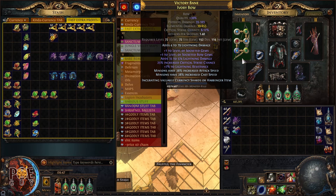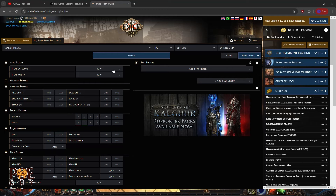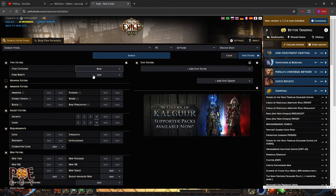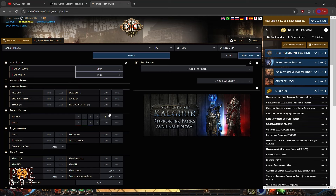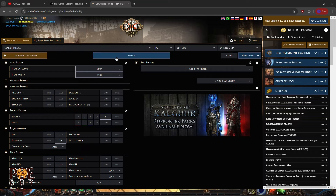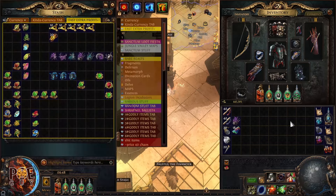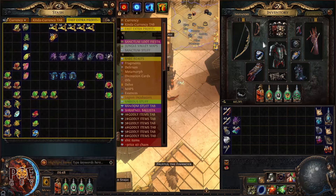Another problem that can appear is for the bow — it may have a high dexterity requirement. If you're a melee build with low dexterity you cannot equip the bow, but no problem. Go on the trade website, search bow, make sure it's rare, put six sockets, and for the dexterity requirement put something like under 50. You find bows that require only 26 dexterity, and they are very cheap. Then you put Omen of Blanking and you also have some white sockets on top. Gem leveling is very profitable and it's brainless. You put it in offhand and switch to your main hand and they will still level up while you do your maps.